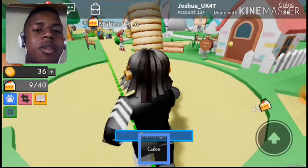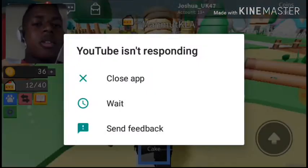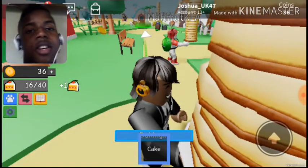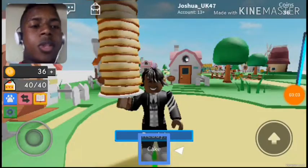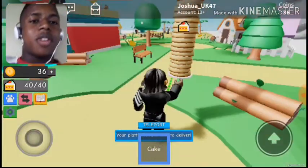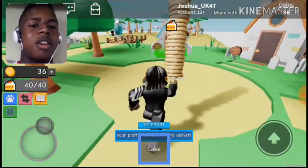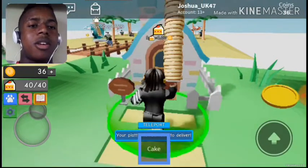What would happen if I actually stack my cakes fully? 15, 16, 17, 18 — okay this might take a while. There we go, 40 max plates of cakes! Let's see how many coins I'll get for that. So one cake equals one coin — I got 40!